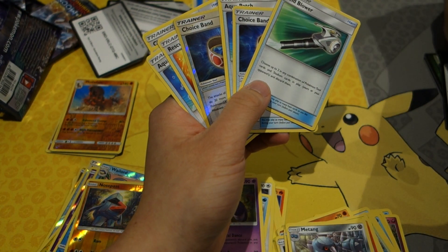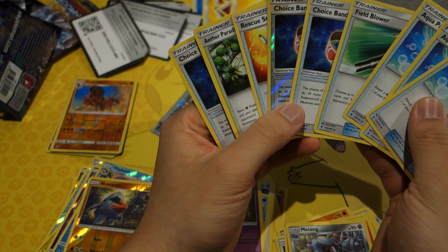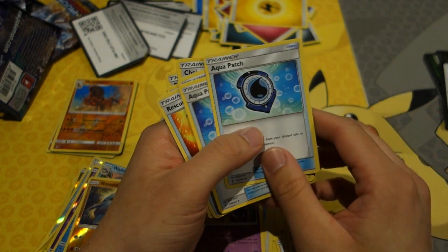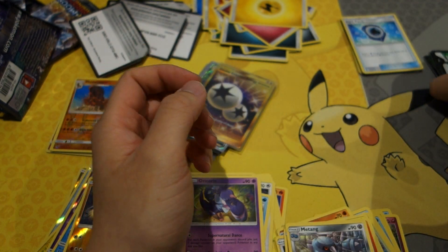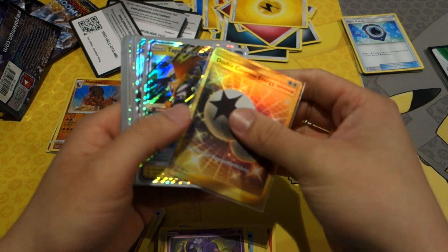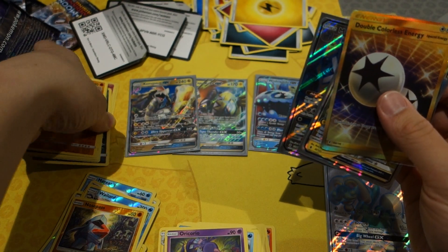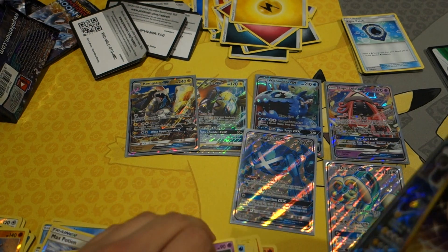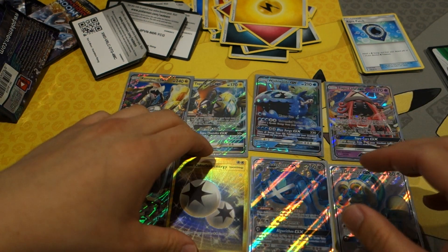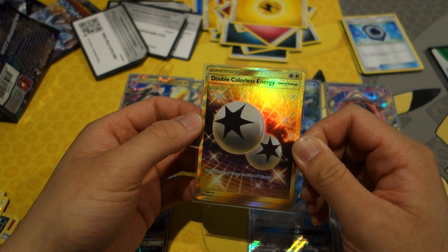We didn't get a ton of Aqua Patches, but we did get them. We almost have a playset — we got three. And we have what looks like a playset of Choice Bands. Seriously, this has been easily the best box I've ever opened. I'm going to savor this moment. Those pulls were so good — and of course the DCE.